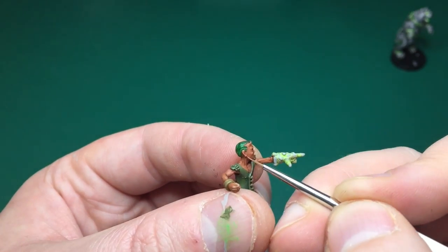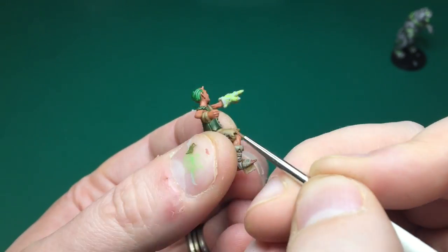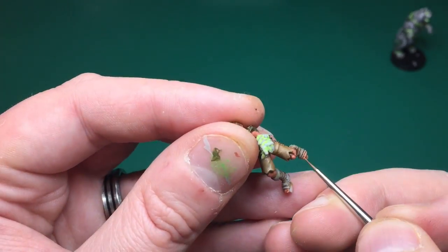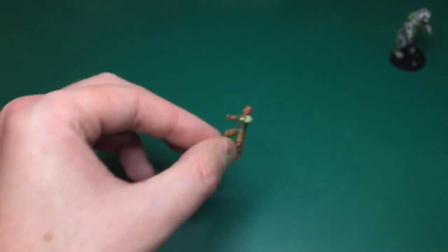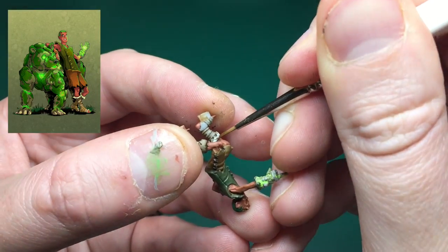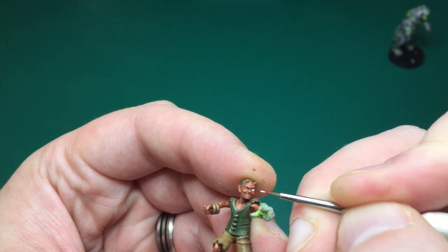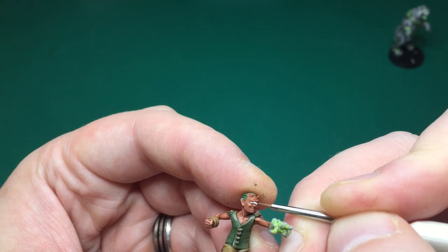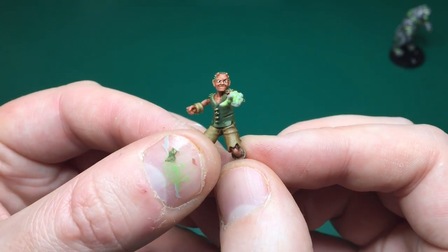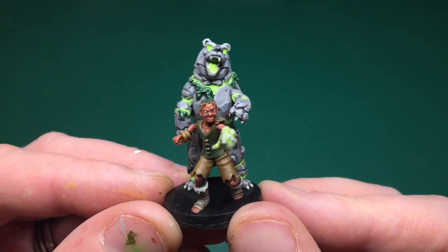I'm painting in the raised parts of his skin with Tan and the insane detail brush: his nose, eyebrows, cheeks, jawline, muscles on his arms and legs, kneecaps, and each toe and heel — easy to miss. Brain Matter Beige — a slightly off-white by the Army Painter — goes on the tops of his boots to match the artwork. Then very carefully, with the insane detail brush, I dot in two eyeballs and add pupils using dead black. I tidied those up off camera. There they are — the model completely finished.